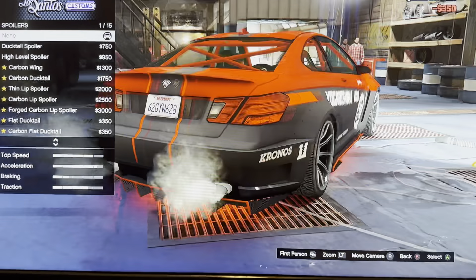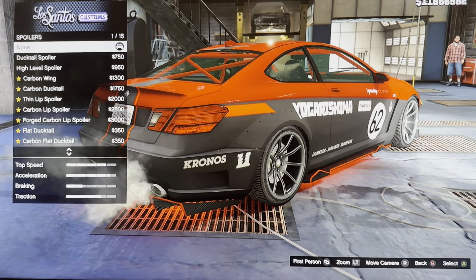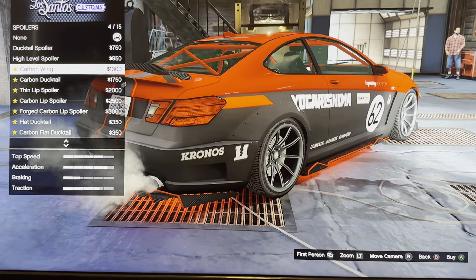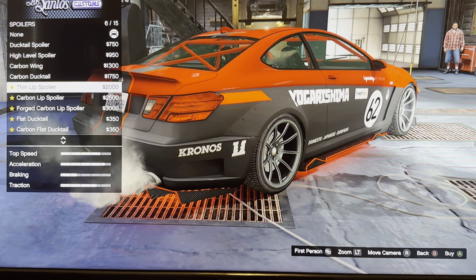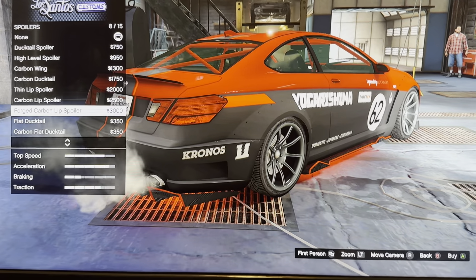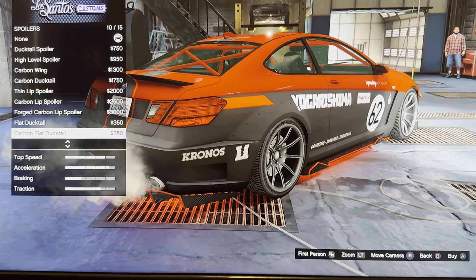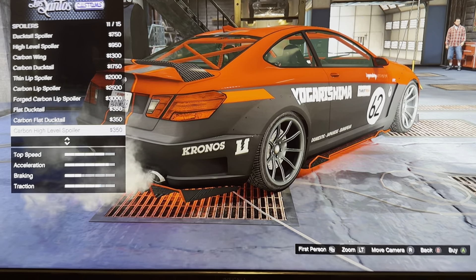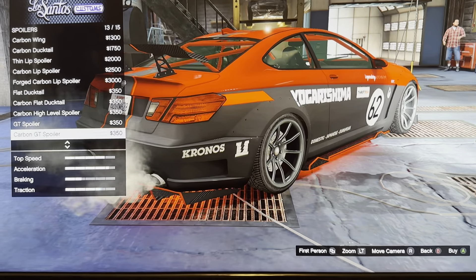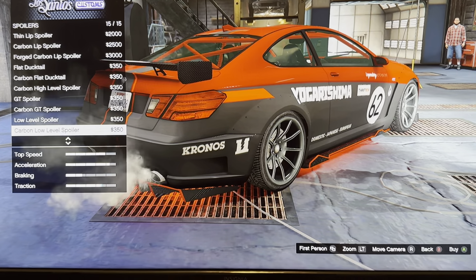We got spoiler: none, ducktail spoiler, high-level spoiler, carbon ring, carbon ducktail, team lip spoiler, carbon lip spoiler, form carbon lip spoiler, flat ducktail, carbon flat head ducktail, carbon high-level spoiler, GD ring, GD spoiler, carbon GD spoiler, low-level spoiler, carbon low-level spoiler.